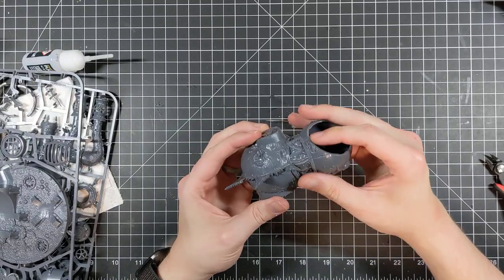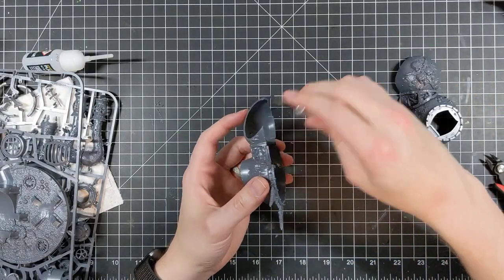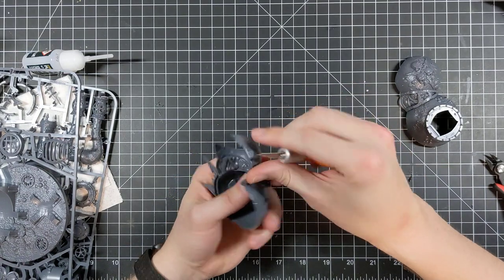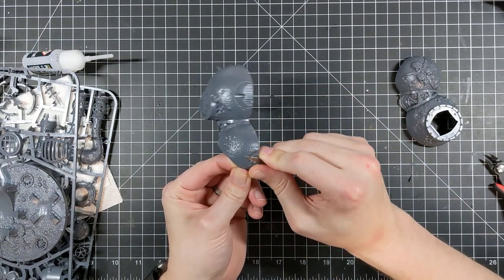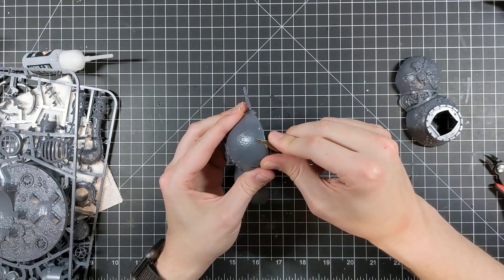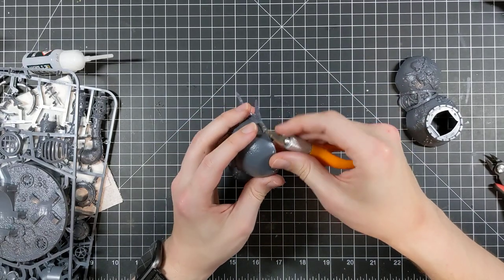This seems like a pretty basic terrain assembly. I'm gonna go in and try to get some mold lines off — definitely work on all these little hard plastic nubs. Get rid of them as best I can.